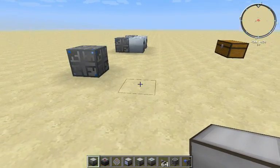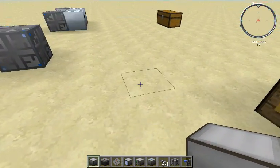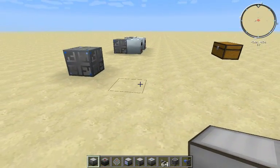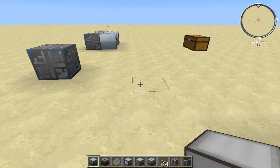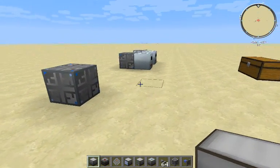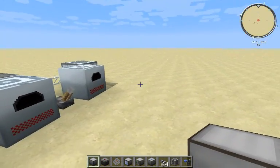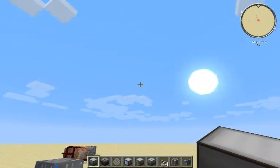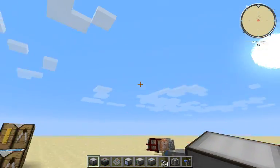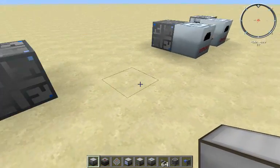The ME system is really cool. It's basically like logistics pipes, if you have ever played with that. Basically, it's a giant storage system. You can automatically take things out of the storage system to put in things like furnaces or centrifuges, or you can put things into the system automatically. Say you wanted to grind up the ores into dust, send it into a furnace, take it out, and there you go — you have ingots in your system.